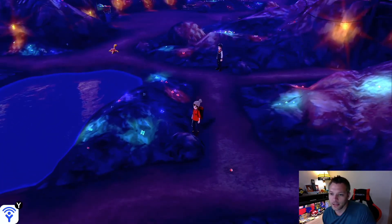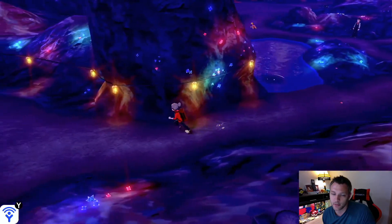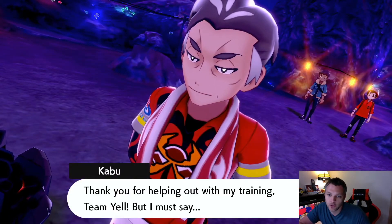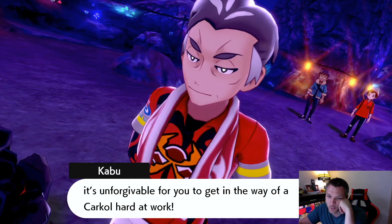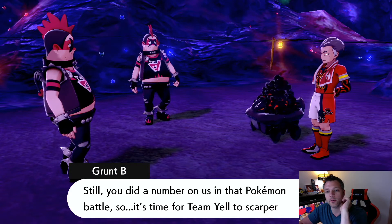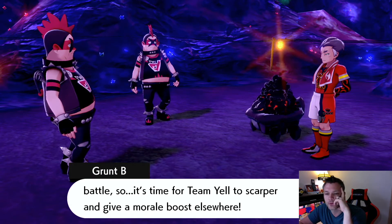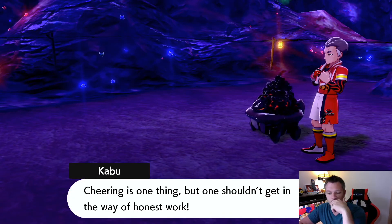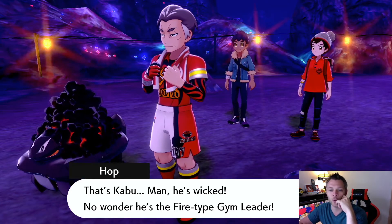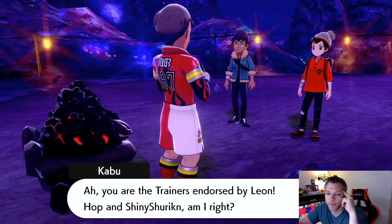Let's keep moving. Avoiding all these Galarian Stunfisks because I don't need to be attacked. Oh — there's Hop, and there's Kabu messing around with Team Yell! Kabu says it's unforgivable to get in the way of a hard-working Coalossal. Team Yell says they were just cheering it on but Kabu beat them in a Pokémon battle so they're going to scarper — whatever that means — and give a morale boost elsewhere. Interesting word.